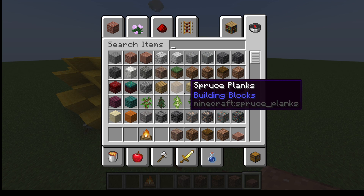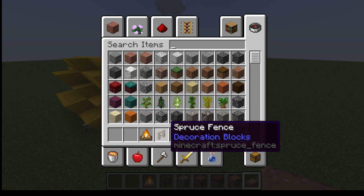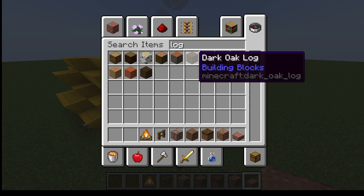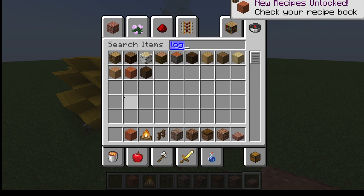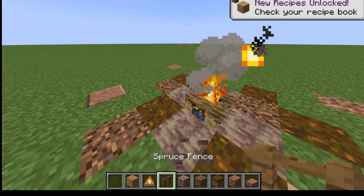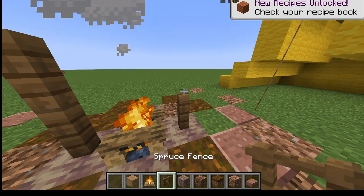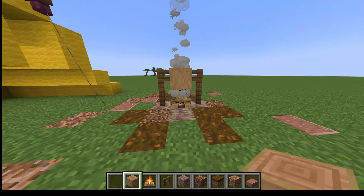And if you want, you can get a fence and then wood or a log — the jungle one. Then go up one, two, and then up one, two. Place the block right there and it looks neat.